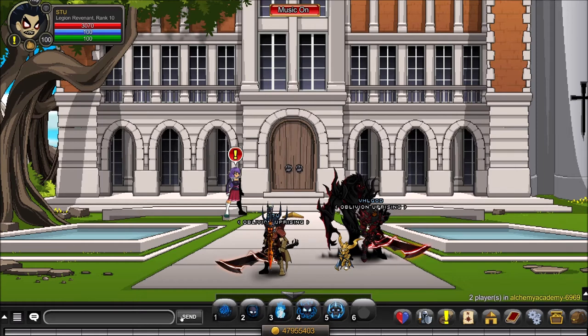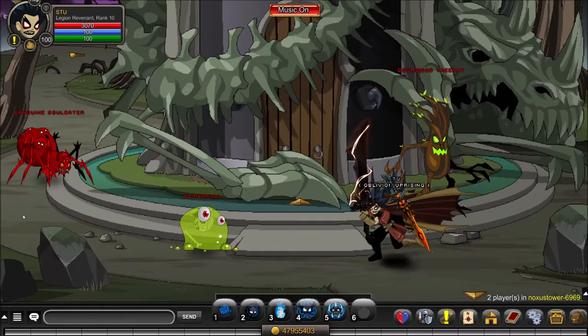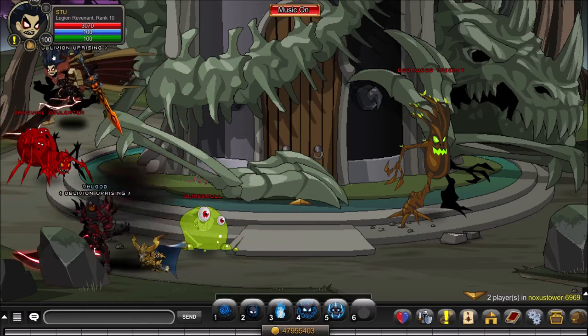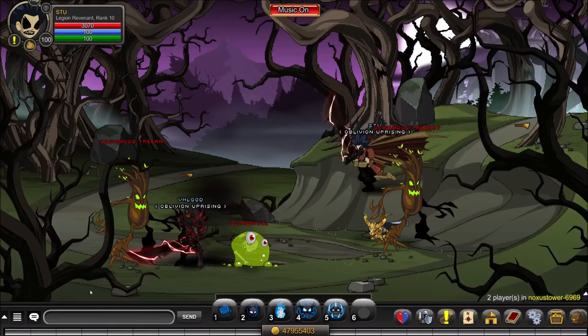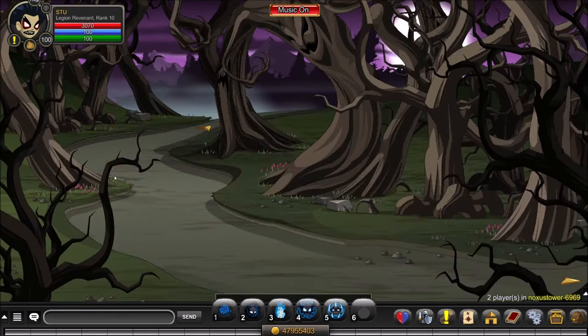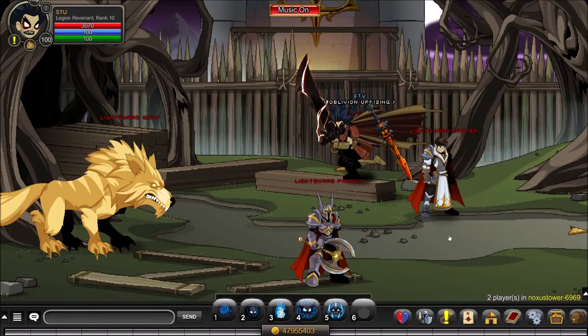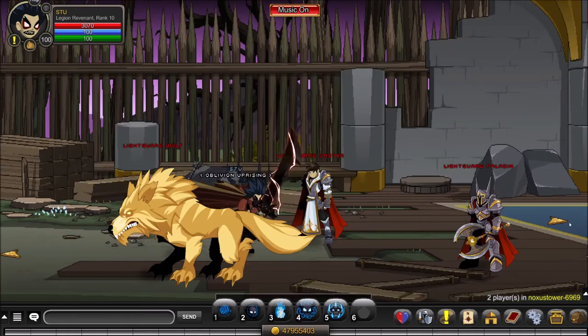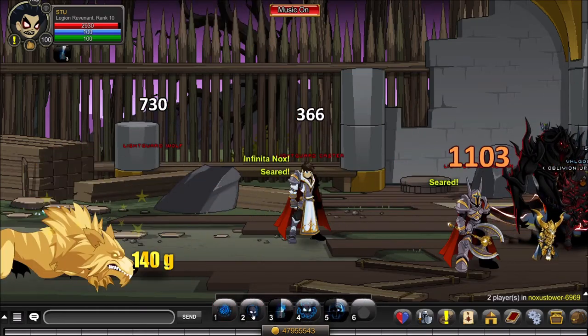The next thing you'll need is 50 human souls. To get those, slash join Noxus Tower. You don't want to go into the actual tower — go to the left instead. It's a bit of a walk but it will save you time in the long run. Head down, head over, and make your way into a keep of some sort. In the room to the right there will be a room with three humans — kill all of them.